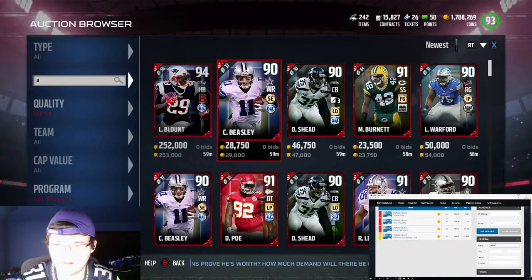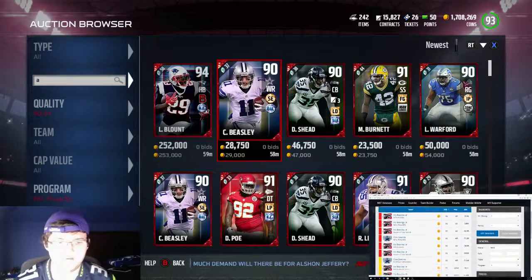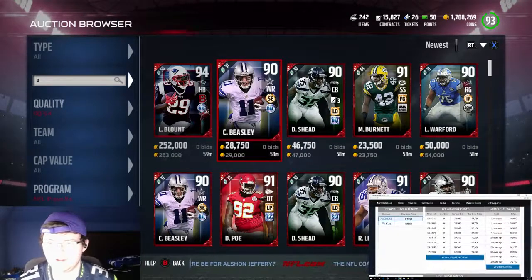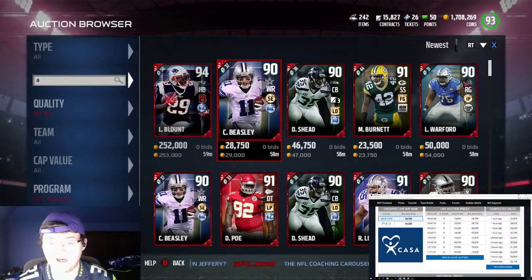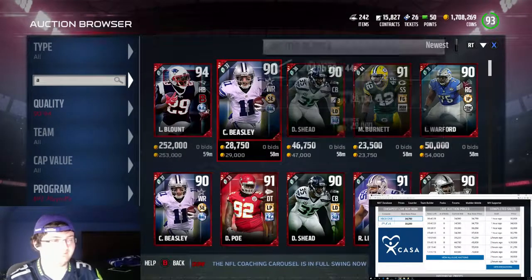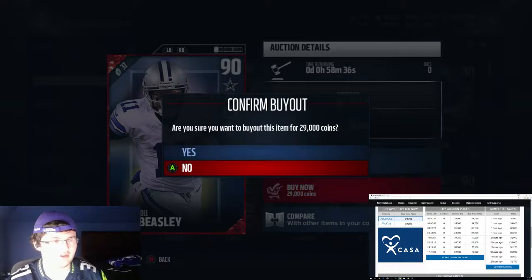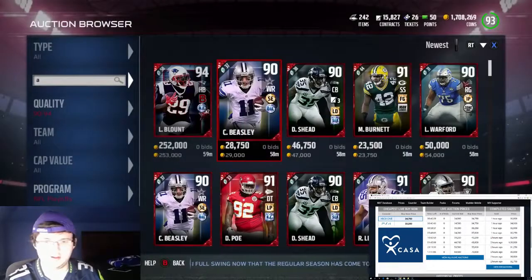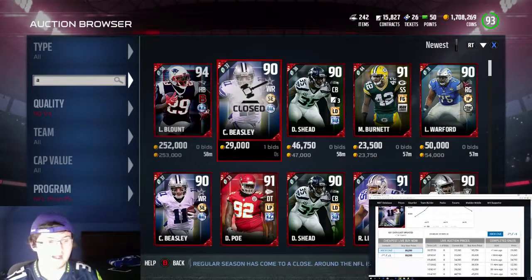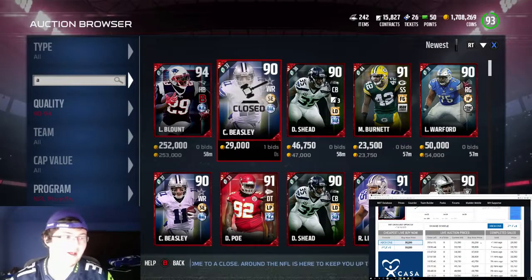So Beasley - let's see how much Beasley is selling for. It's Cole Beasley, not Vic. If we go to his pricing, we can see he's selling for about 30, 34, 39k. So we might be able to get 38 out of him. I'm going to try to get 38 out of him. I probably should check if this is the lowest one. The beautiful thing about Mutt Head is you can actually update it - and that was not the lowest one. So I could have gotten 38-39 out of him - that was a missed snipe right there.